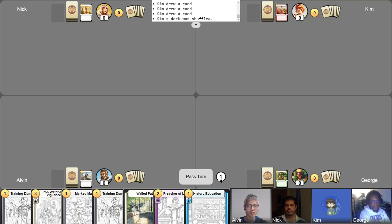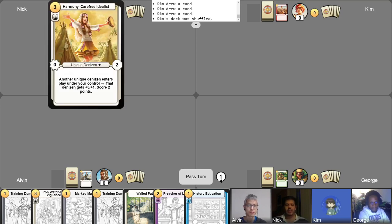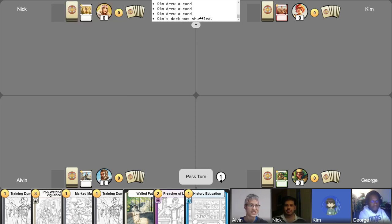Let's go ahead and introduce the decks we'll be playing today, starting with Nick. I'm playing Harmony, Carefree Idealist. Harmony is so carefree, she just wants to take a day off from all the hustle and bustle and take a trip to the zoo, see some nice animals, and she's bringing her friends along with her. That is so fun.